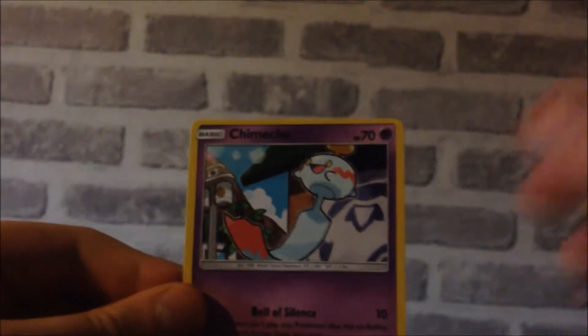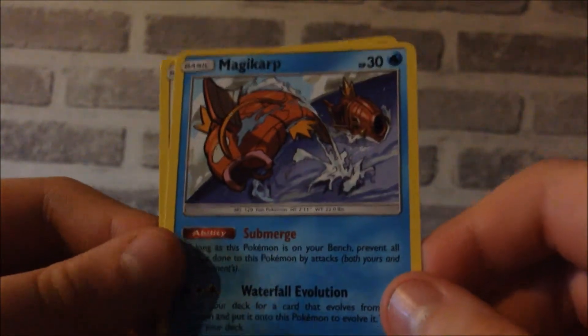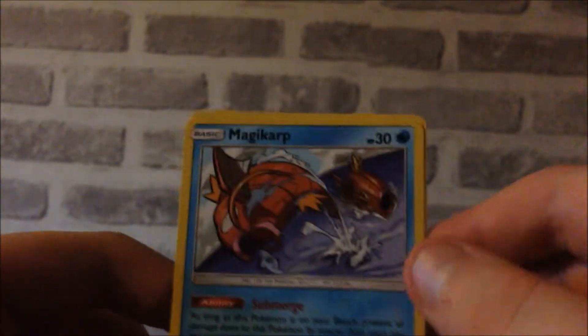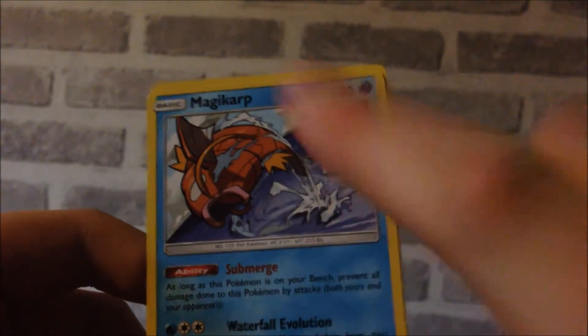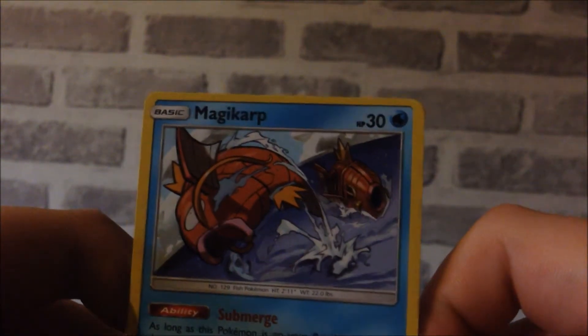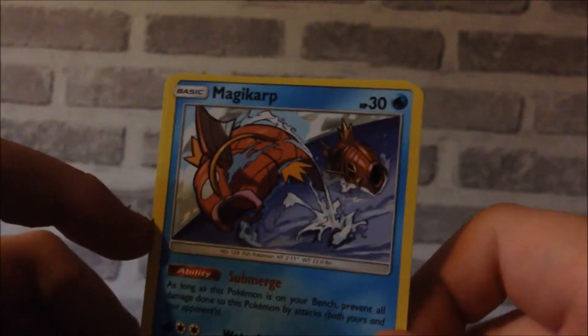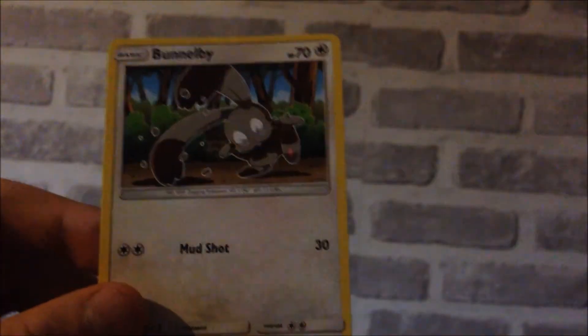Wow, let's get the card list out of the way. We start off with an incredibly miscut card — it's very thin on the top. Anyway, we've got Chimecho and we've got that Magikarp art that I wanted! It's actually rather funny because many people think that's Team Rocket in the background, but it's not — it's actually the boat you take to Exeggutor Island in Pokemon Sun and Moon. Everyone thinks it's Team Rocket, but it's not. And a Bunnelby.